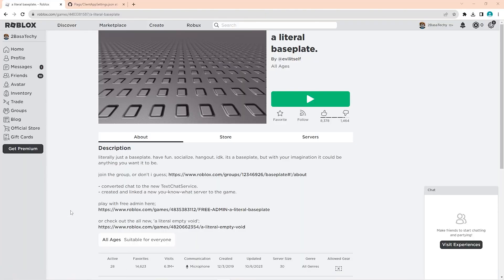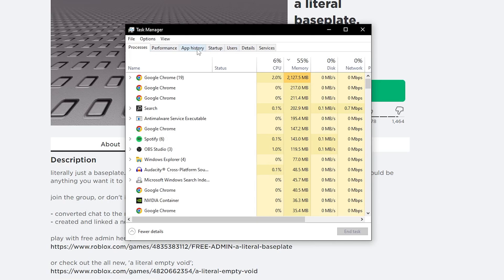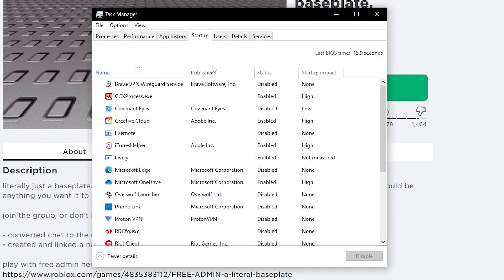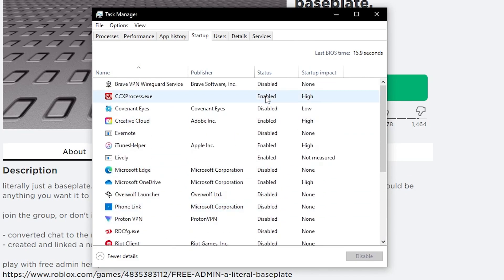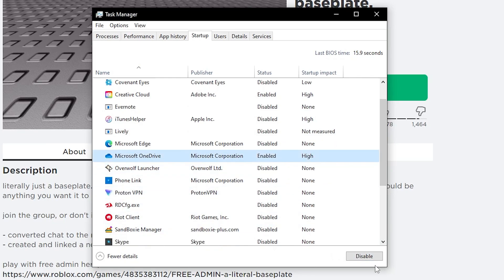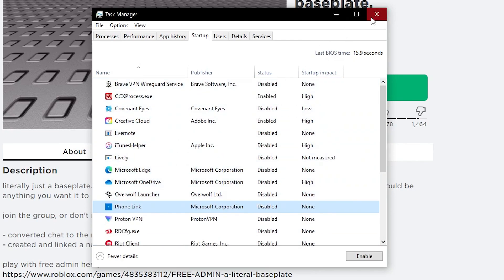Finally, search for Task Manager and open it. Go to the Startup tab at the top. You'll see all the apps that start when you open your PC. Go through and disable any that you don't need — for example, iTunes, Lively, Microsoft OneDrive. Disable as many unnecessary startup programs as you can. Once you've done that, you should have a good boost in FPS on Roblox.